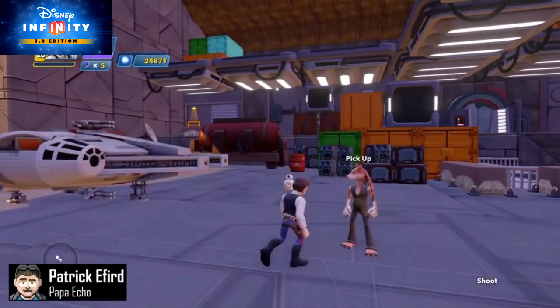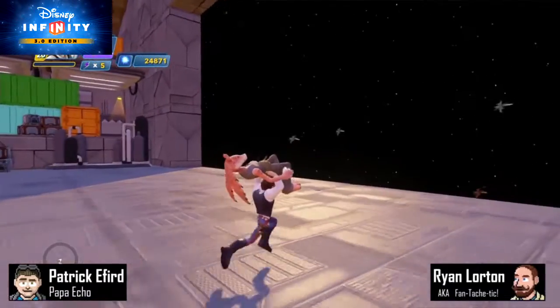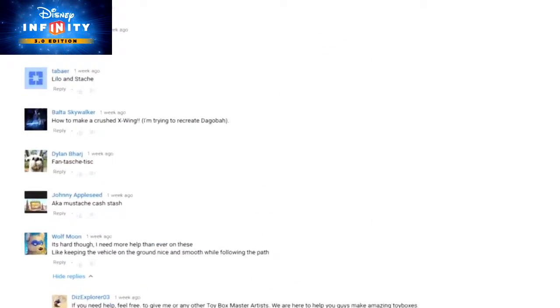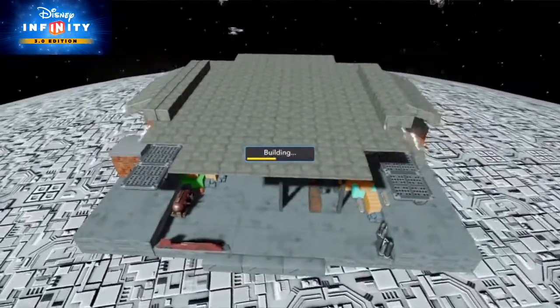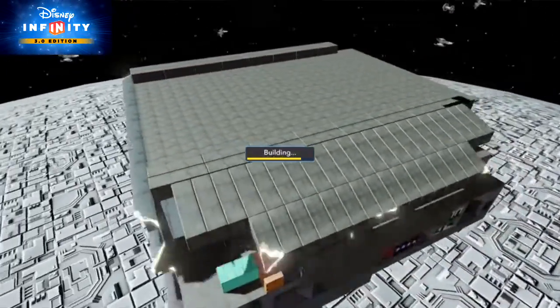Hi there, I'm Patrick aka PapaEcho, and I'm Ryan aka FANTASTIC — oh snap, that's another good moniker. Thanks to Toybox TV viewer Dylan Barge for my special alias this week, it hit me with great emotional force. Hey, speaking of force, Star Wars The Force Awakens features Han Solo's freighter, which we'll show you how to build today.